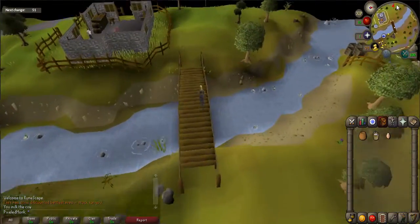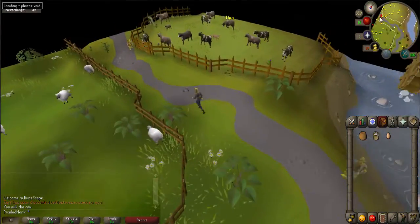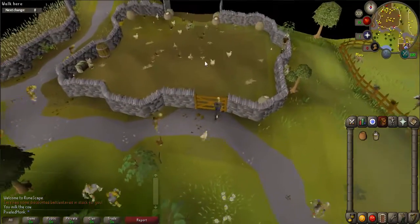Exit the area and walk directly west across another bridge and continue following the path westward until you see another fenced-in area with chickens. Enter this area and pick up any of the eggs that you see lying on the floor.